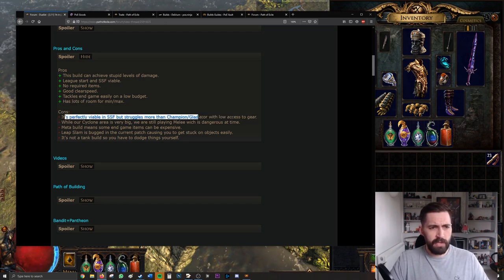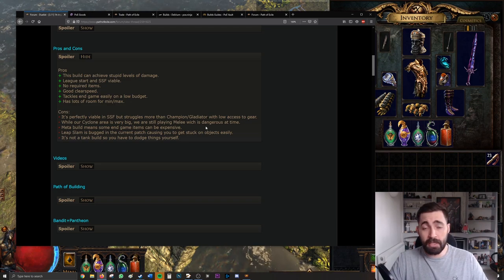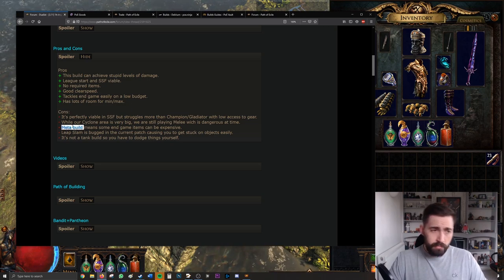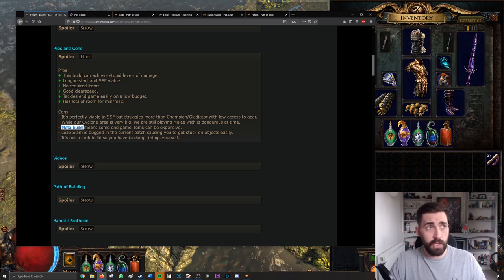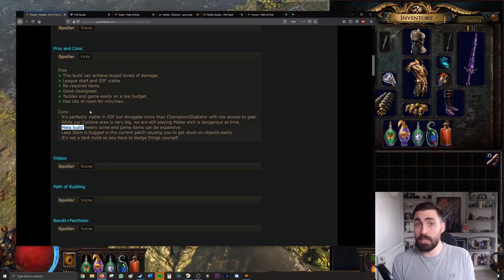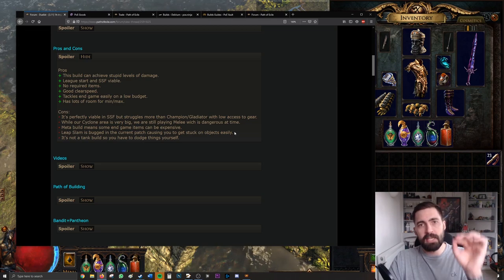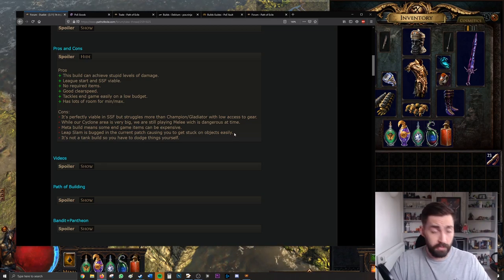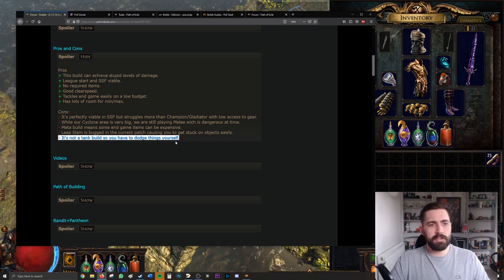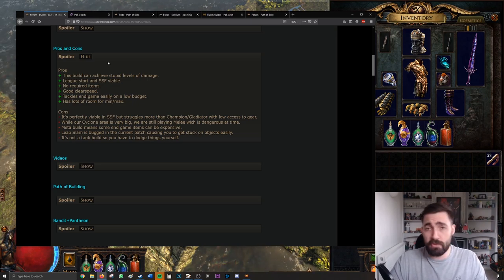On the cons side: Cyclone doesn't have a huge area of effect, so you need to be careful with positioning since some bosses will squish you. It's also a meta build, meaning it's popular, so the best endgame items will be expensive. That said, you can probably get to 80% of the build's power without spending crazy currency, which is enough to smash all content. It's not a tank build, so you have to dodge.